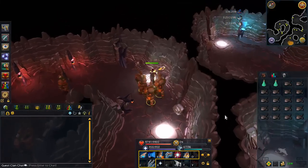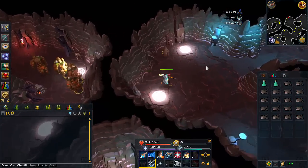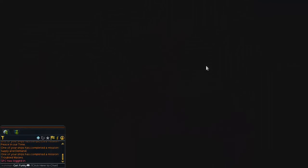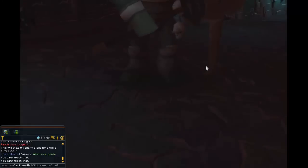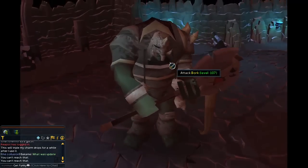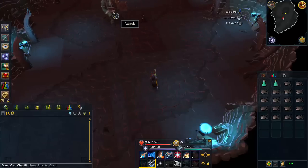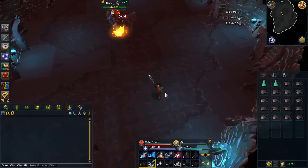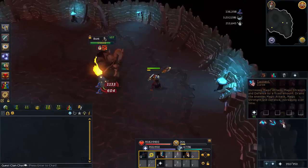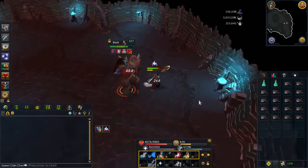First up is Bork - a creature that you can kill once per day after completing the What Lies Below quest and the mini-quest Hunt for Surak. He gives pretty decent charms if you have completed the Varrock Hard tasks - that requirement was changed, it used to require Varrock Elite for the updated Bork rewards, but it's now only Varrock Hard. Also, the Varrock Elite achievement diary will teleport you right to Bork once per day.